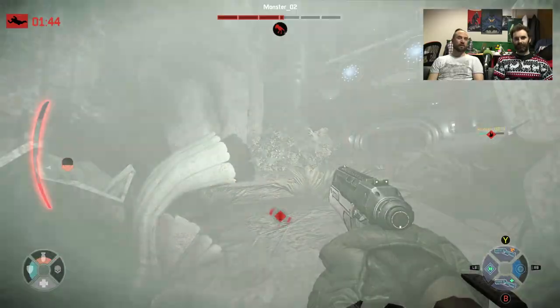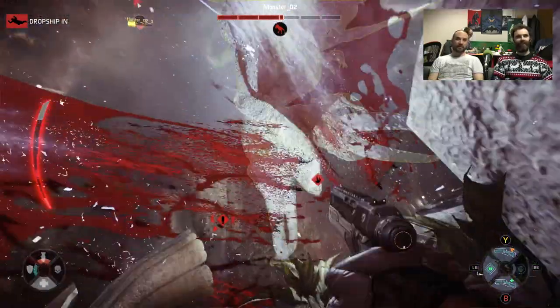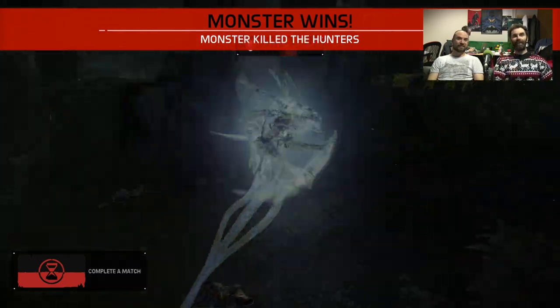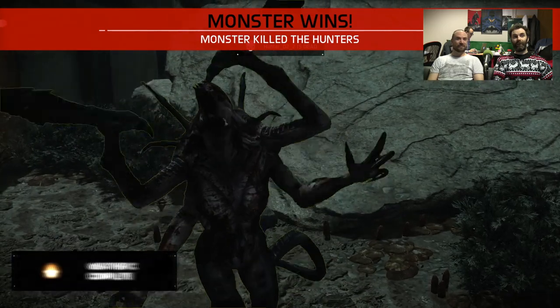Decimated one by one, and that's the Supernova thing — and that's all she wrote. That is pretty much all she wrote for this Let's Play. That's a nice little overview of Evolve for you — the new Wraith monster, and the Weather Control map.